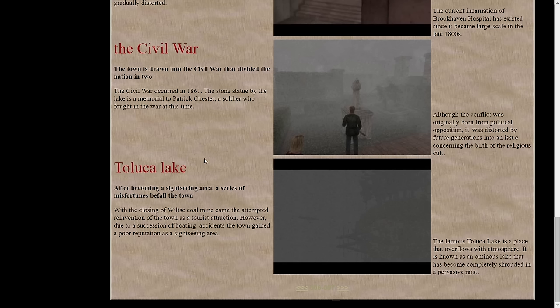"Toluca Lake: after becoming a sightseeing area, a series of misfortunes befall the town. With the closing of Wilt's Coal Mine came the attempted reinvention of the town as a tourist attraction. However, due to a succession of boating accidents, the town gained a poor reputation as a sightseeing area." So Wilt's Coal Mine — nothing bad happened, it just closed after all the coal was mined out. Then they switched over to tourism, but because of the Little Baroness going missing and all these strange things happening, it even struggled as a tourist town. That would explain why it never really grew beyond a relatively small population.